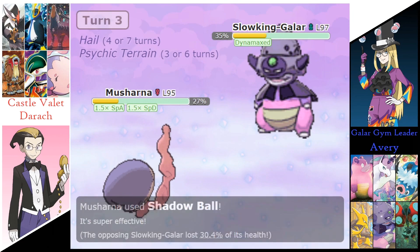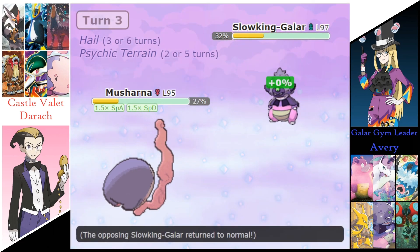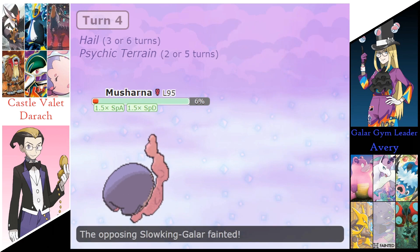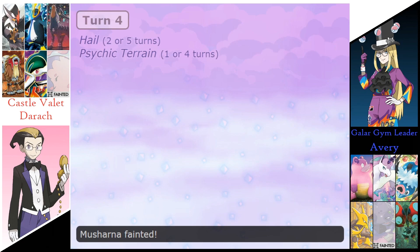Shadowball doing 30% to Slowking — these two slowly whittling each other down. Blizzard's going to do 21%. Shadow Ball does take out that Slowking, and the Hail finishes off that Masharna.